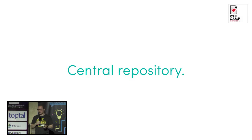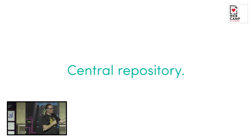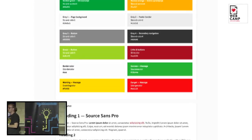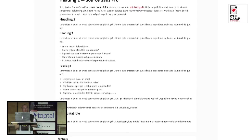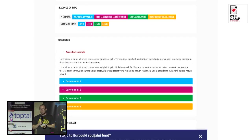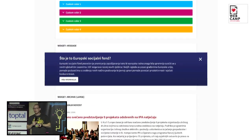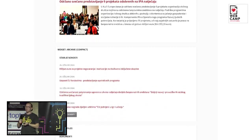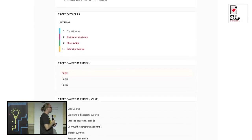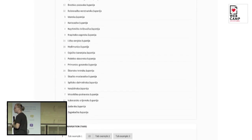Pattern libraries and style guides are like a central repository of your design system. When you want to build another page, a sub-page, or a different use case, you just go to that page and see all the elements that are already developed, already tested, and you can easily copy them. For example, this is one of the style guides we did for one of our clients — it's open source, you can see it online. It's basically a page containing all the different UIs: tabs, accordions, different navigation types, tables.